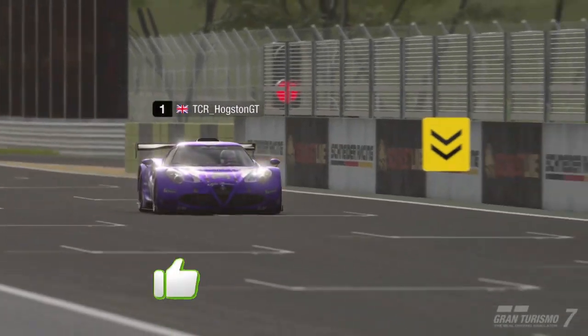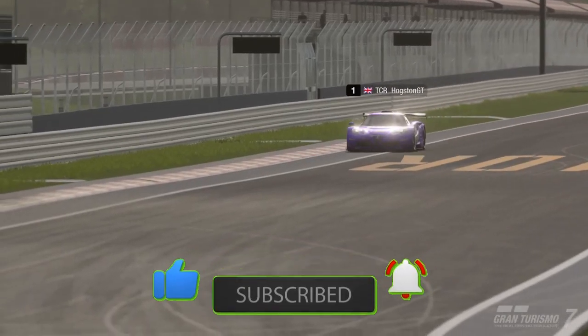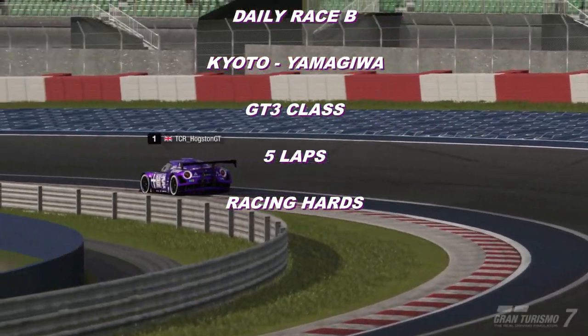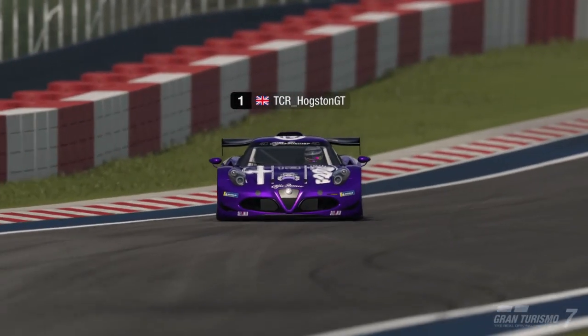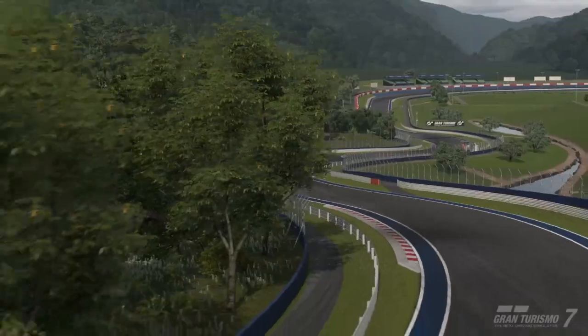Hello everyone and welcome to this week's daily race B and C lap guides. We are starting off with daily race B at the Yamigawa. We are in the GT3 class. It is a 5 lap race on racing hard tyres, so a quick straight sprint out as always. Let's crack on with the lap guide.